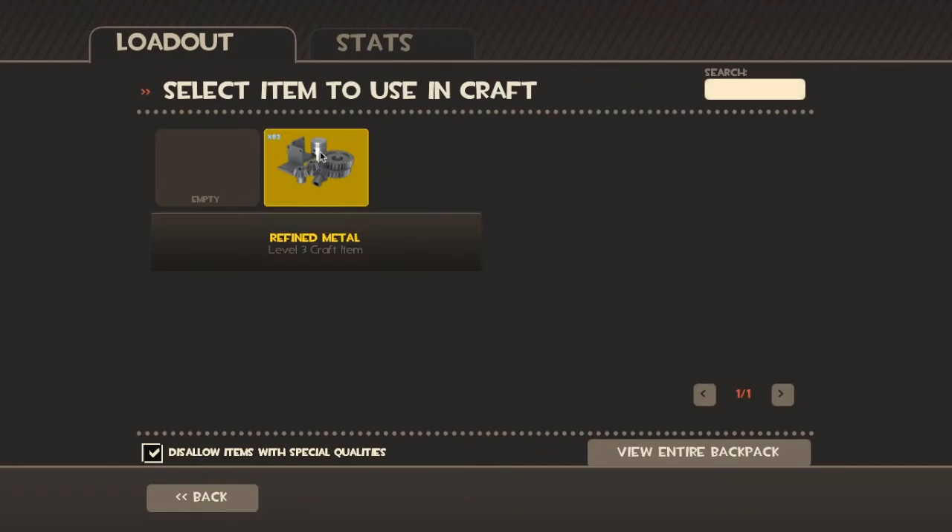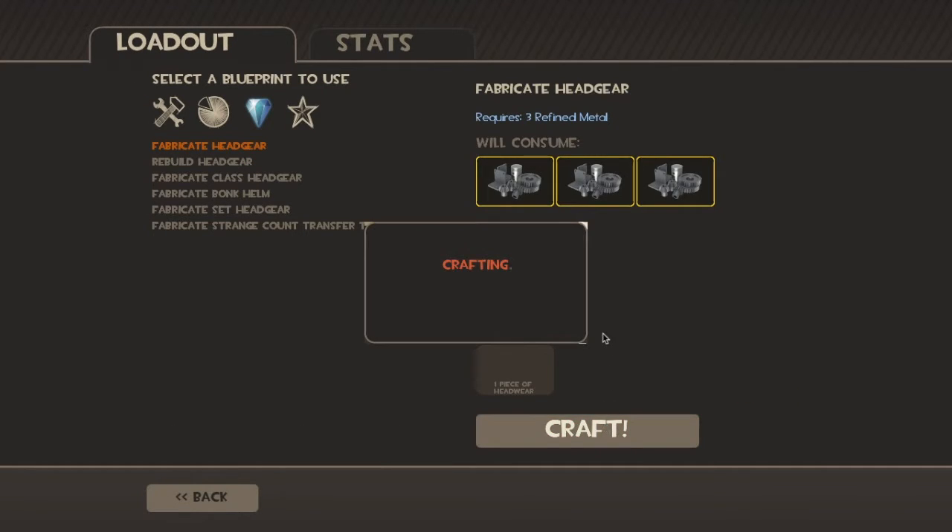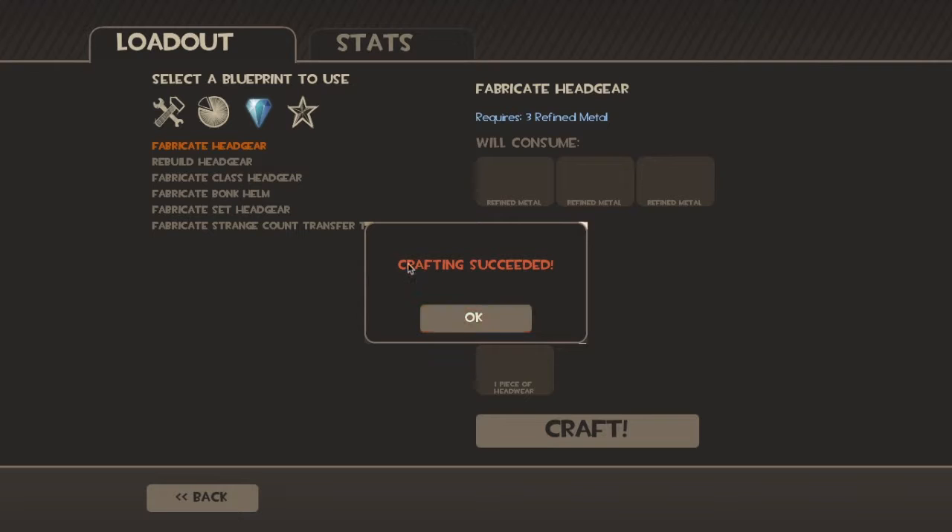Put three refined metal in it. Press Craft and it will craft for you. When it says crafting succeeded, press OK.